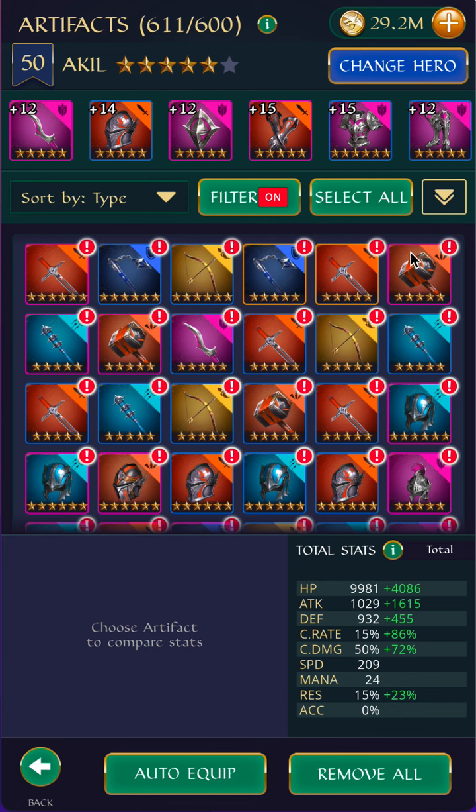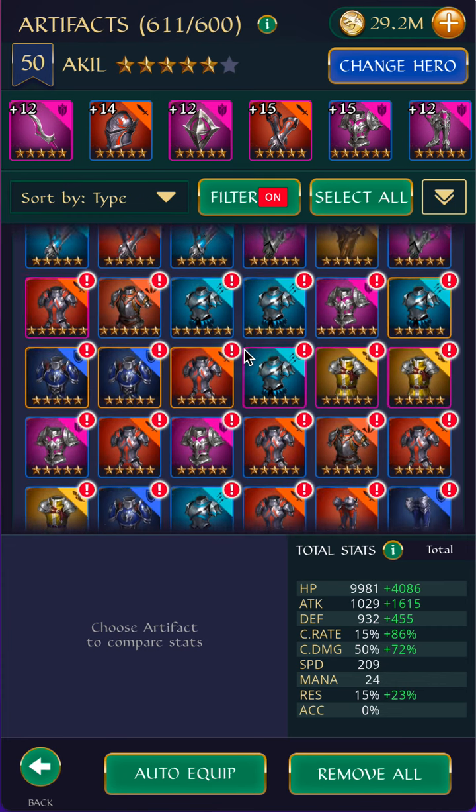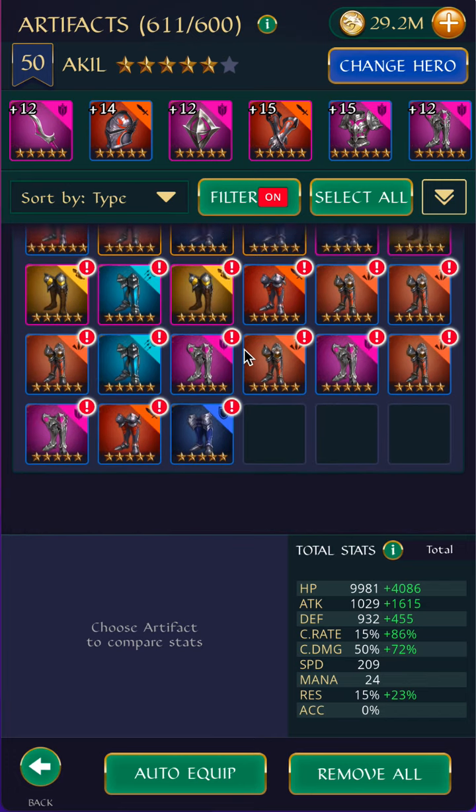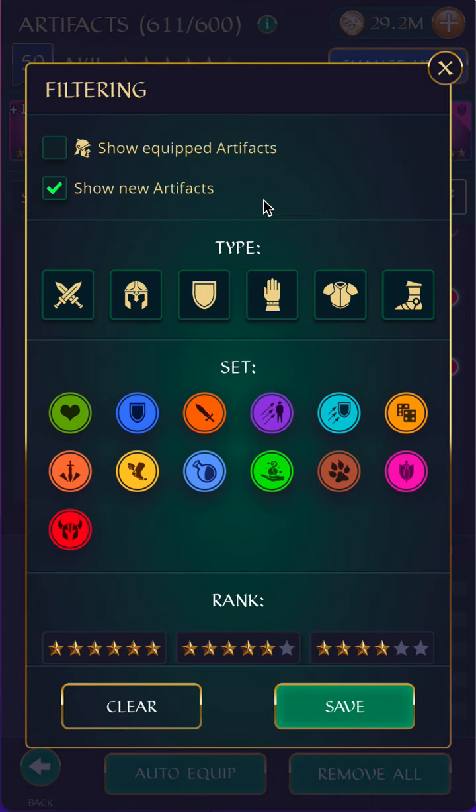I usually just do this all at once, but I'm going to break it down a little to make it easier. I've already filtered for new items and you can see I've collected quite a lot. I think this was two days of auto battles, so it's not too bad.